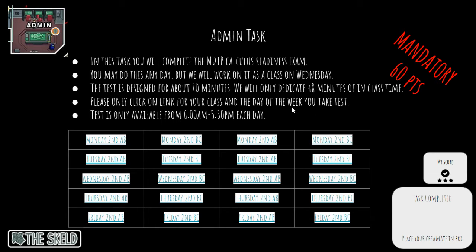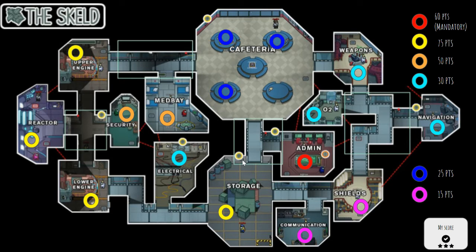We're only going to click on the class activities for the day and week time you take the test. This test is only available from 6 to 5:30 each day, so you've got to make sure you are in that window. When you complete this task, you put your little crewmate there. Just know that the imposter could come get it if you don't show proof of actually finishing. I will put the proof — I will add to your slide and check off when you finish. You can hit the little button to take you back to the map.